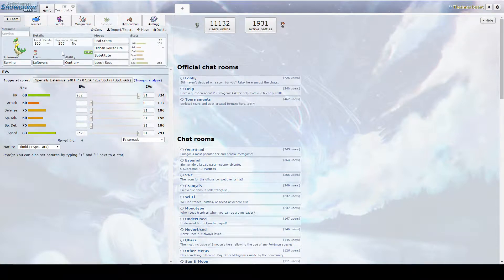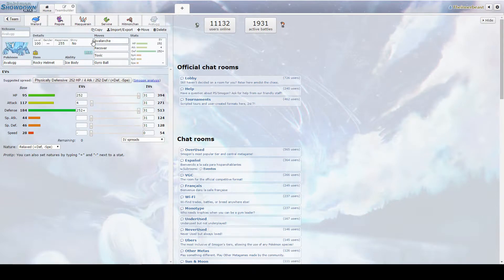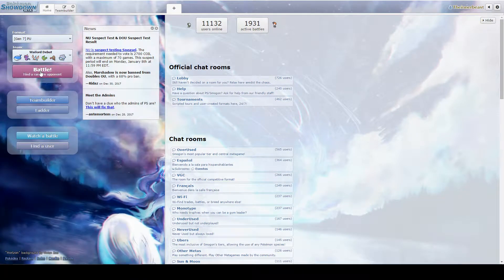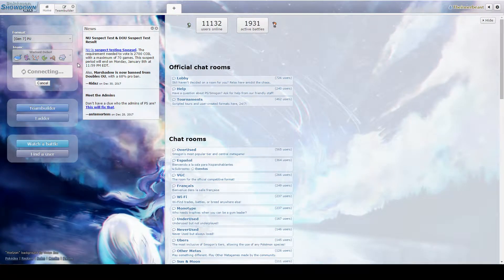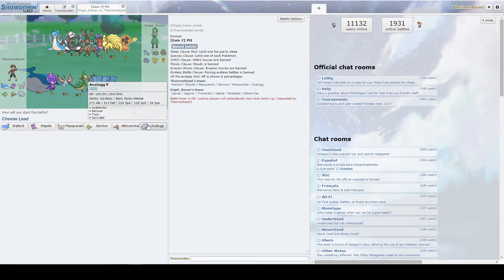We have Servine down here — Baby Serperior — which is the same set you would use for sub-seed. Then Assault Vest Hitmonchan, and the Table — that's Avalugg — with Rocky Helmet. This is our Primeape counter, because the Close Combat from Scarf Primeape is going to do like 40 and bounce off, and we're just going to Recover-stall it. Primeape is down here and everything loses to Primeape, but we're going to beat them all with our Ice type, ironically enough.